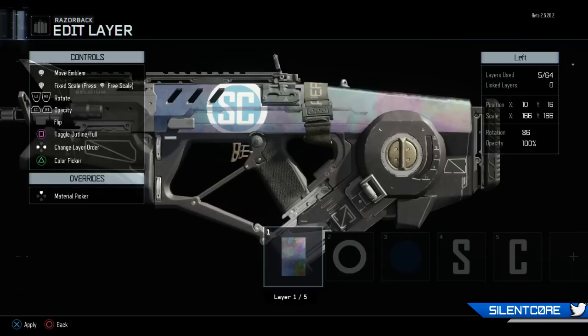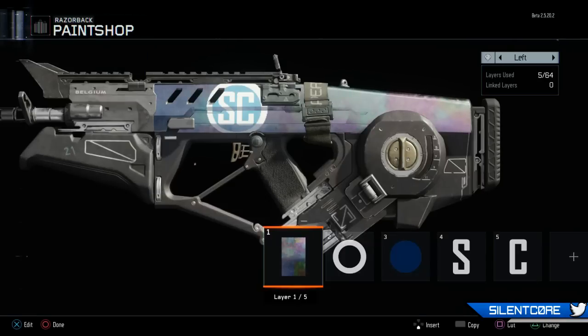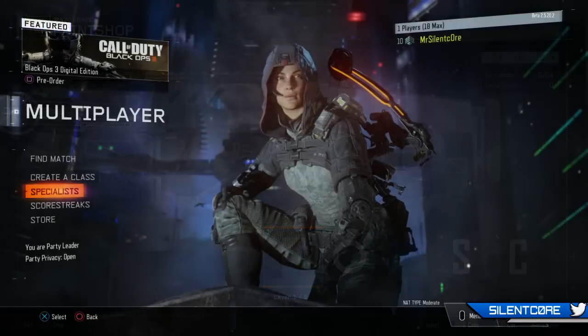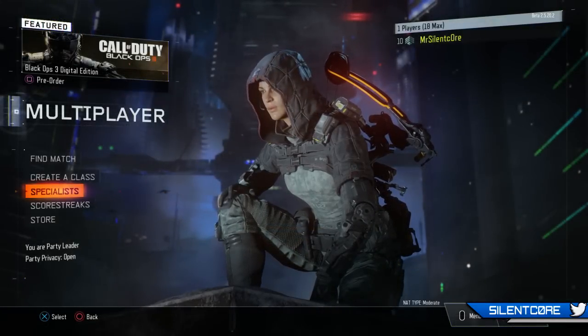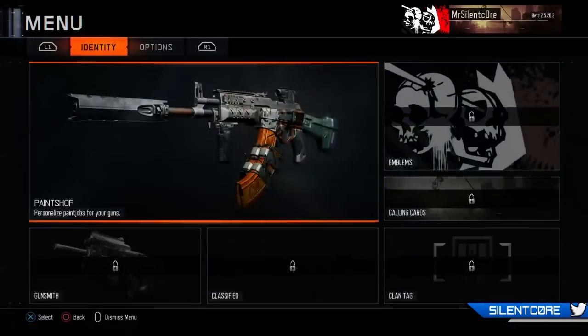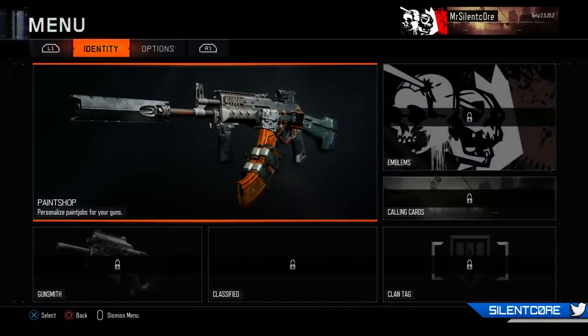If you guys have been playing the beta you probably know how to do this, but if not you just hit the options button when you're at the main menu and it pops up this screen where you can go into the paint shop. You'll also notice there are a few greyed out areas not available in the beta, such as the gunsmith, which will be available in the full game.